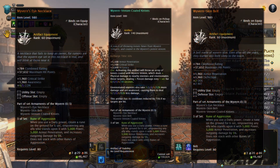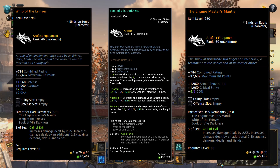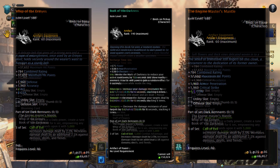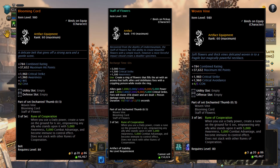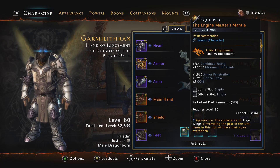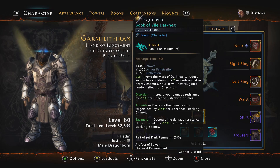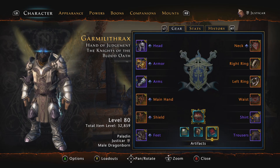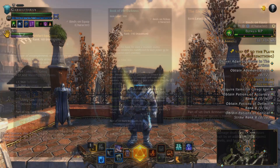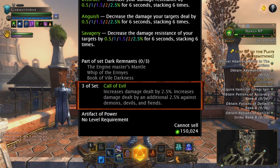Now let's check out artifact sets. These are groups of items that, when equipped together, add extra abilities onto your character. These can range from boosts to your ratings, buffs to you and your allies, and debuffs onto targets. Sets are put together by equipping the correct waist, neck, and artifact onto your character. The matching artifact in the set does not have to be your primary for the set bonus to take effect — it just needs to be equipped on the character.